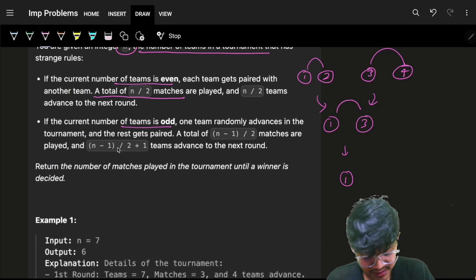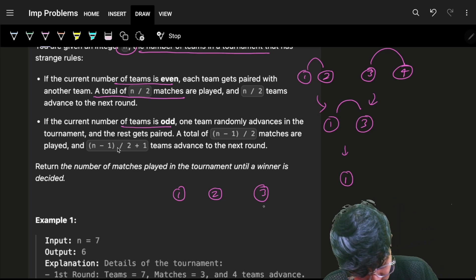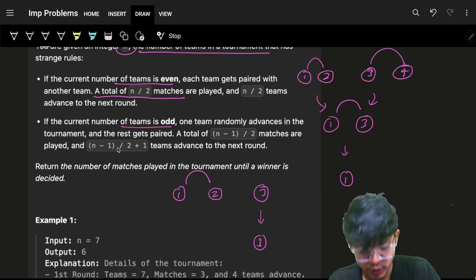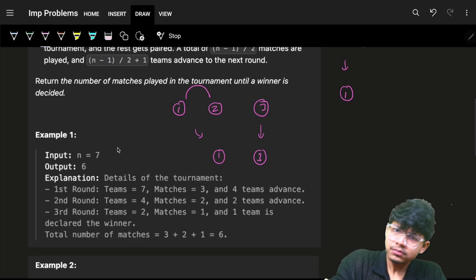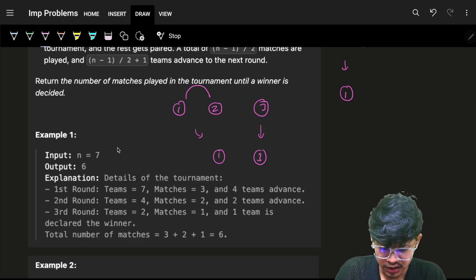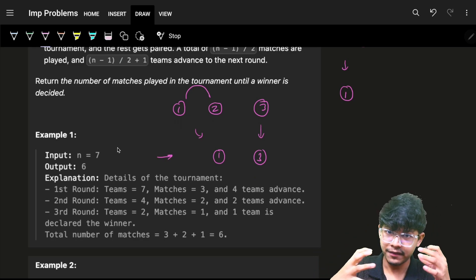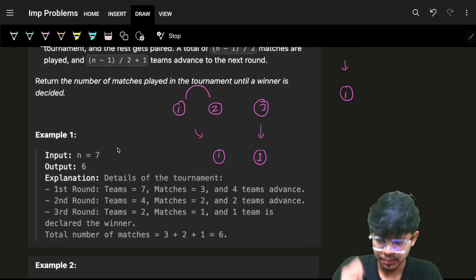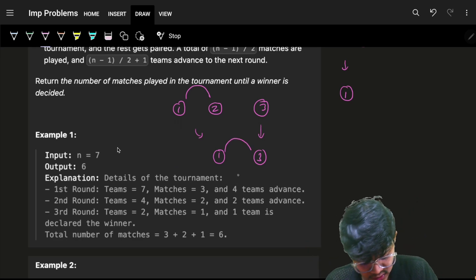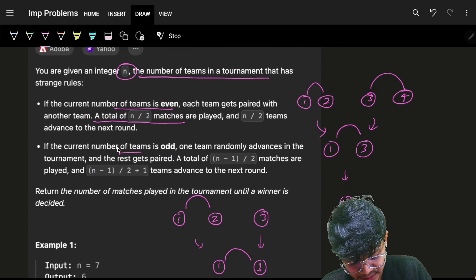One team randomly advances to the next round. If you have one, two, three — it's odd, so it's not possible to pair up, meaning one will automatically advance. For the remaining even number, I'll still have matches in the same order. If one advances, I may or may not have an even number of pairs. Whenever the number of teams at any level is odd, I'll simply advance one of them forward and then pair the even ones.